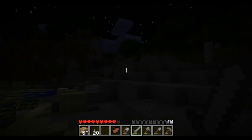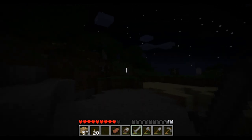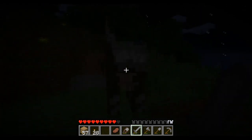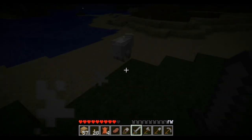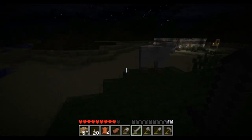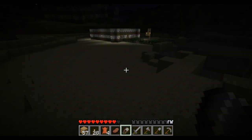Cows. I spawned right by this giant rock face, and I got like half a stack of iron and about a stack and a half of coal without going into one cave — just all surface stuff. So I was pretty excited about where I spawned. Once the daylight shows up, you'll be able to see some of these great, awesome mountains and stuff going on in the area.